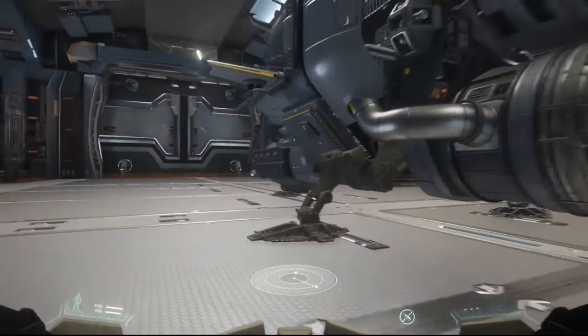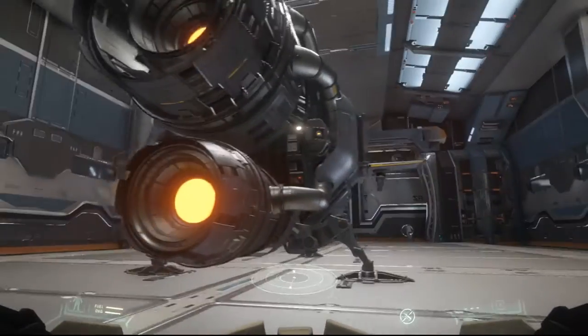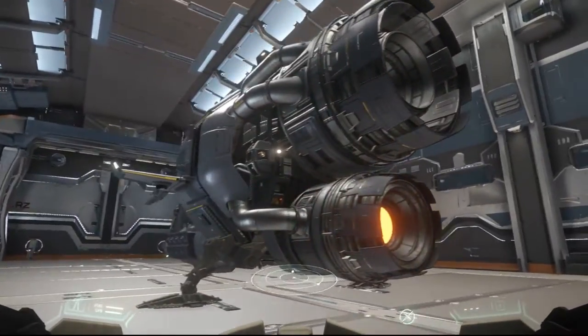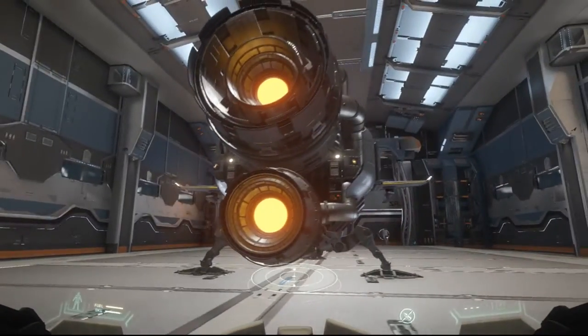CIG can use all those assets for the Drake Interplanetary ship lineup, and you can truly see they use the same patterns, the same color schemes, the same kind of materials, which is very nice and very efficient as well for Star Citizen's development.